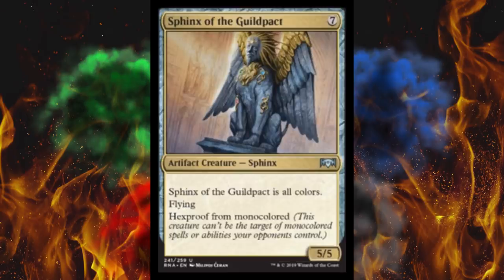Next up, Sphinx of the Guild Pact. I don't get what's going on with that frame other than the fact that it literally says it's all colors — so color identity is now in the frame, not to the left of the subtype, even though it's basically also just written out in words. And it's got a colorless actual background even though it's not — super not confusing at all. Anyway, it's a 5/5 for seven with flying, and it is all colors. It's good luck putting it in your Commander deck, but it has hexproof from monocolored.